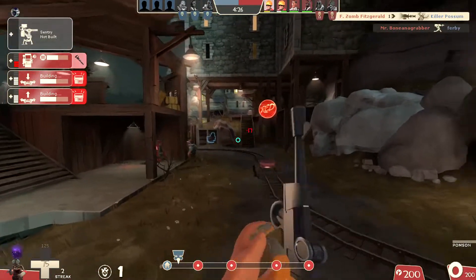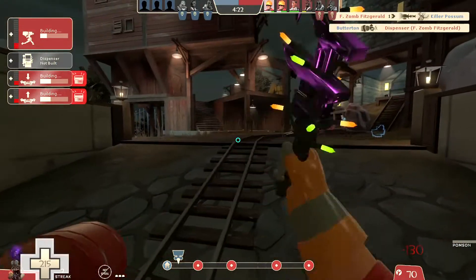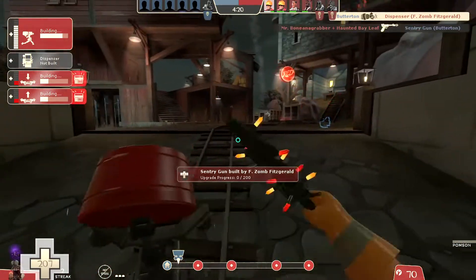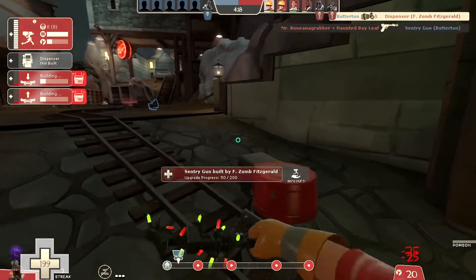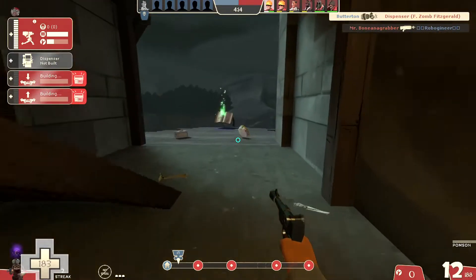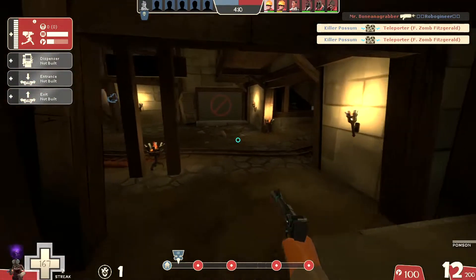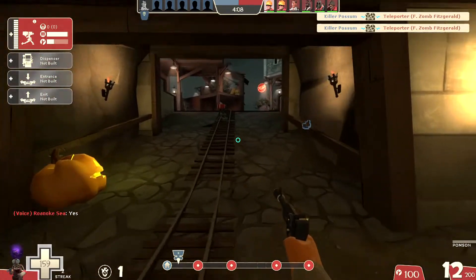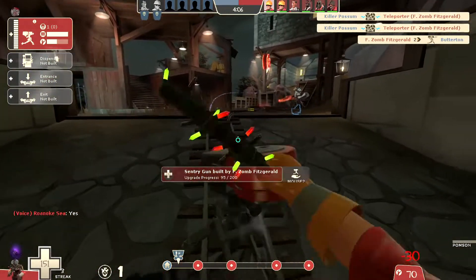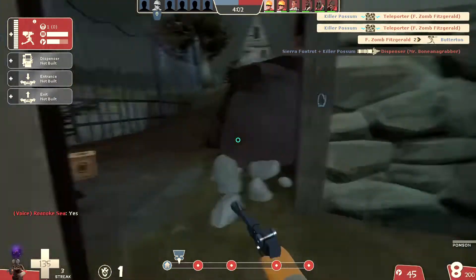Now I got some other problems because I don't have a Sentry backing me up. I'm trying to get a little bit better about using spells preemptively to save myself. That's a really annoying sound — I guess the guy's using Red Tape Recorder for some reason. I'm trying to get in the habit of picking up spells even when I don't think I need them, and trying to remember to use them if I get into a sticky situation.